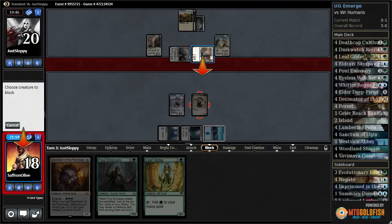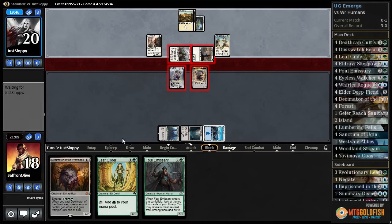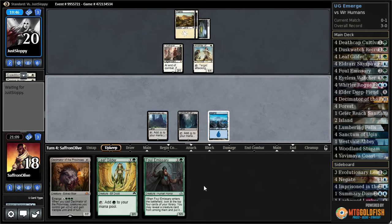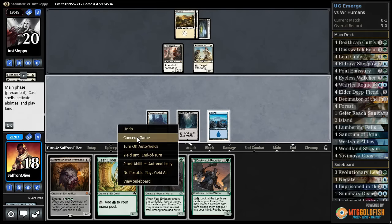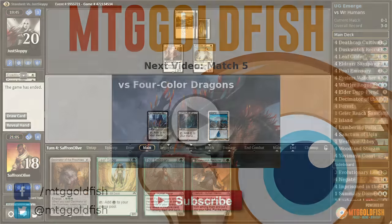Opponent's going to go attacking — we are going to kill their stuff. We can deal with them with Elder Deep-Fiend and Decimator.